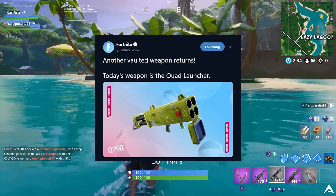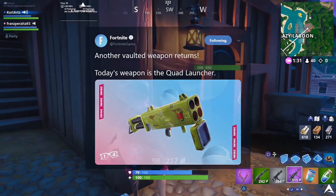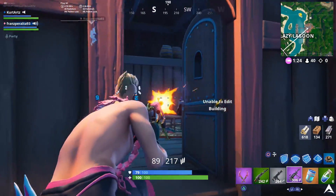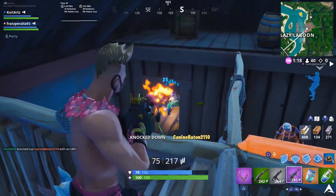Right now it's a little bit weird. Over on Fortnite's Twitter at FortniteGame, they actually tweeted that another vaulted weapon returns and today's weapon is the quad launcher. So this could be subject to change and we might have to just follow exactly what's going on with their Twitter, which says exactly which vaulted weapon they want to highlight. Apparently today's weapon is the quad launcher.